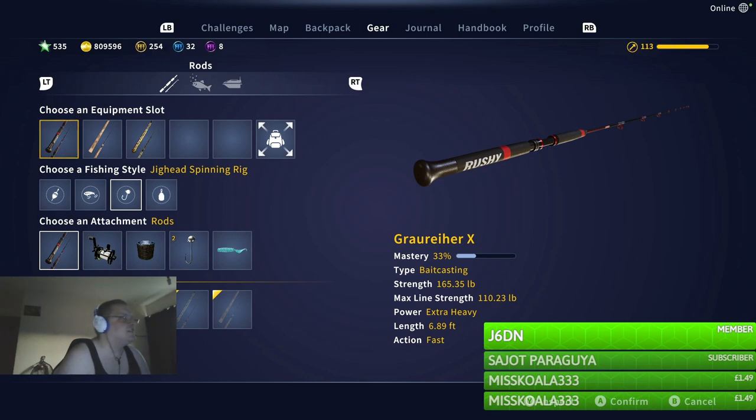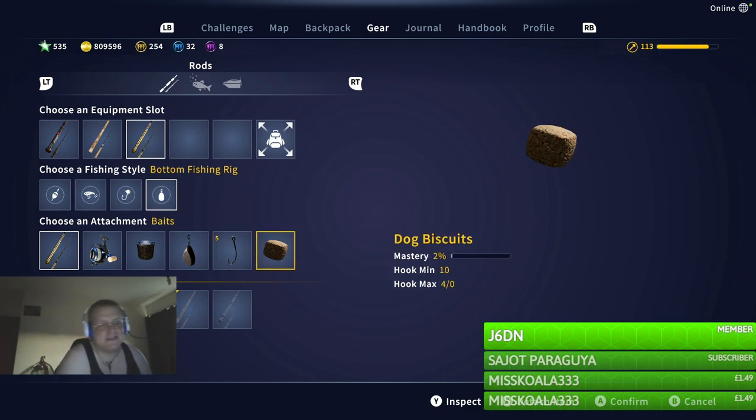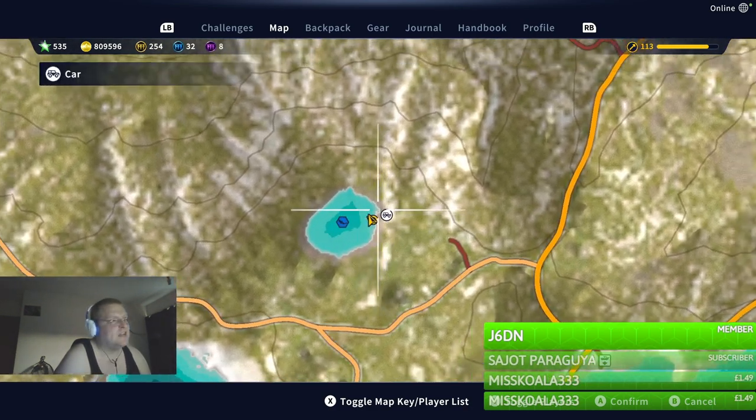So yeah, the setup we used was the bottom feeder rod, size 5 dog biscuits, advantage for the ground bait, and the location is here — we are in Spain. So yeah, hope that helps.